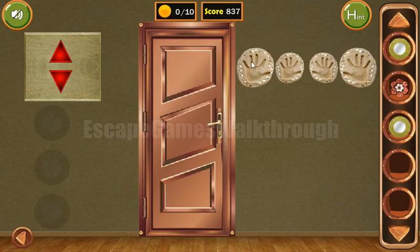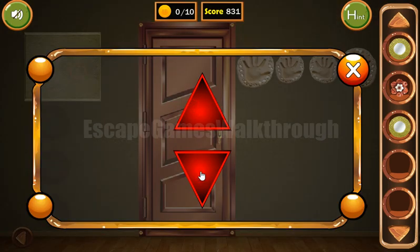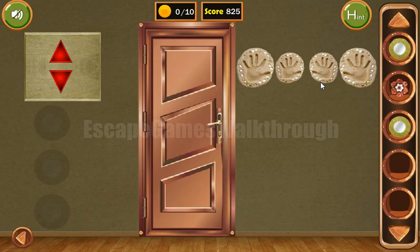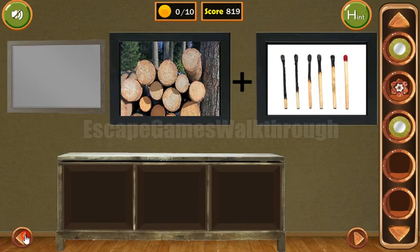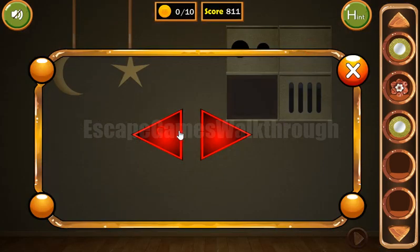Let's look at the clock hands. Here are the hints: big can be treated as up and small as down, so it's up, down, down, up, up, down, down, up. Now let's look — it's left, left, right, right. Here it is: left, left, right, right. We've got it.